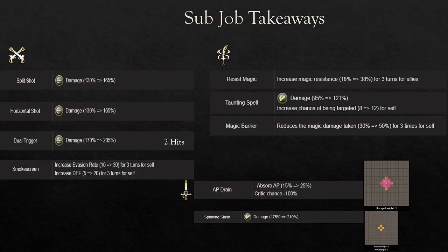Moving on to El Sorrel's subjob takeaways. In my opinion, the most important one will be the Dual Gunner subjob. She gets Split Shot and Horizontal Shot, which have unique ranges, but most importantly she'll have Dual Trigger, which is going to be her hardest hitting ability in terms of usability. It's 205% and it's two hits.